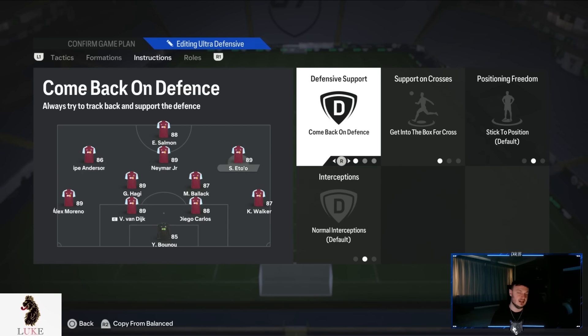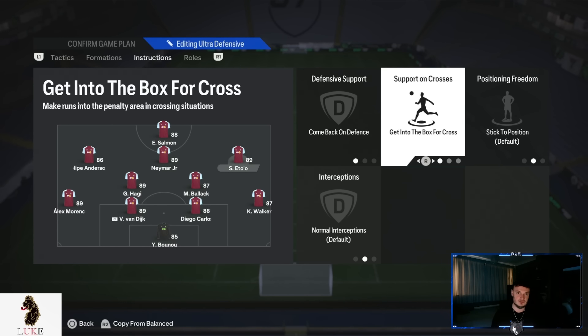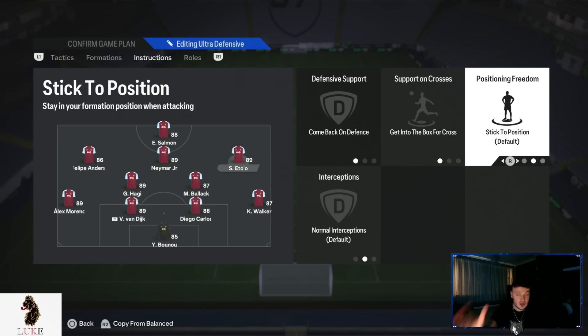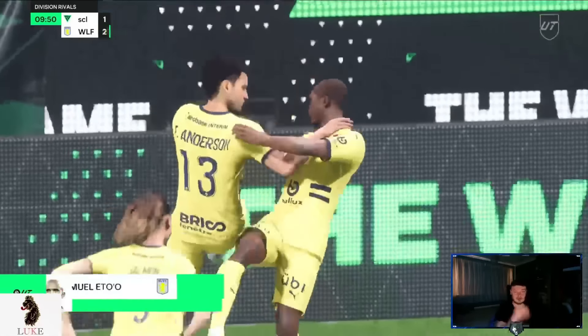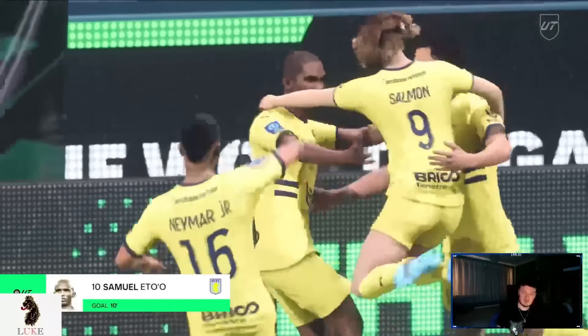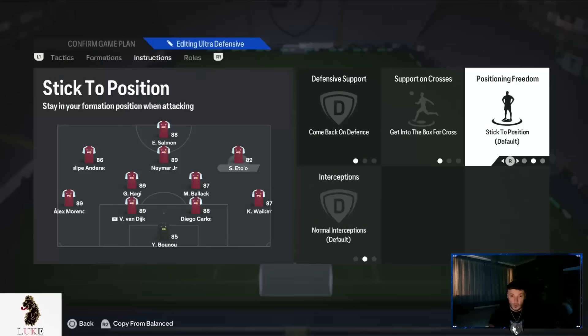My RAM is on comeback on defence and getting to the box for cross only — a little different to the LAM. The RAM will hold the right-sided CAM position and hold the width on that right-hand side. But because we go more narrow, he won't be too wide — he'll still be involved in the buildup play in those narrow positions.